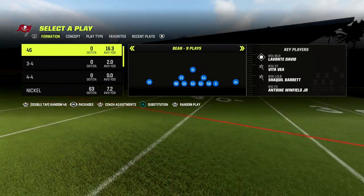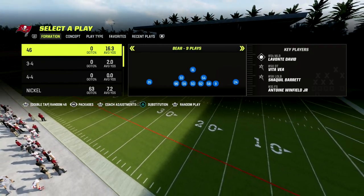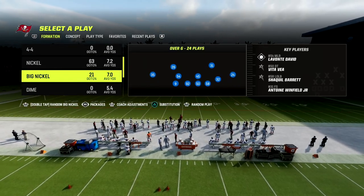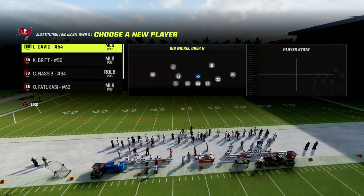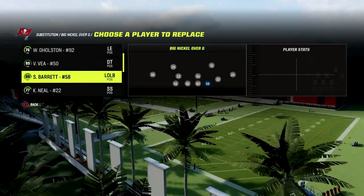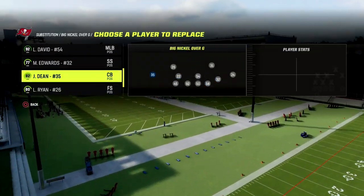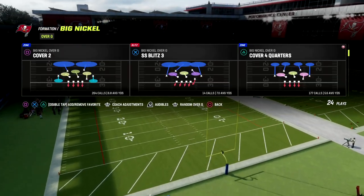If you want to get my entire Big Nickel Over G defensive e-book, we have updated it a couple of different times recently to showcase why it is so good against the current meta. You can get access to the full defensive e-book by joining our Patreon — link is in the description. That's where you get access to all of my Madden 23 offensive and defensive e-books. Ten bucks will get you access to everything.